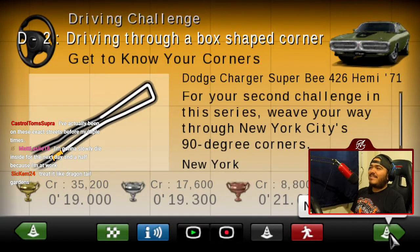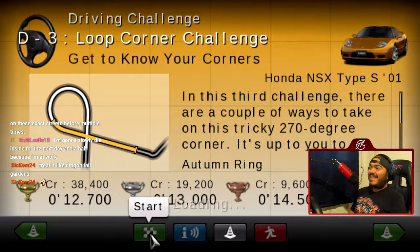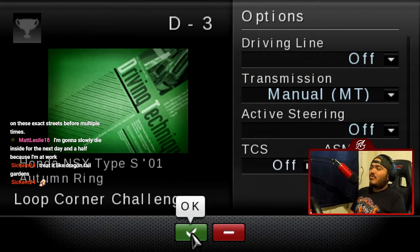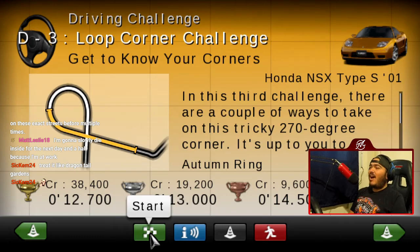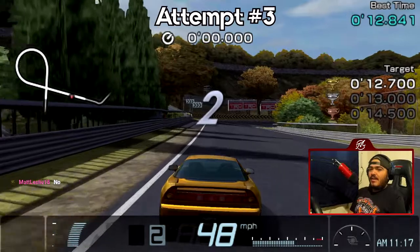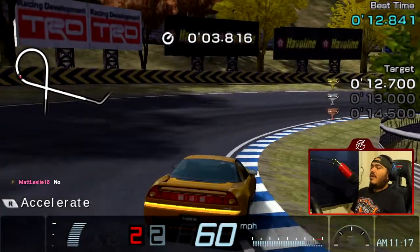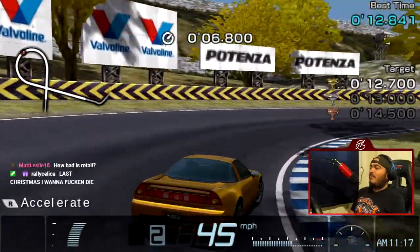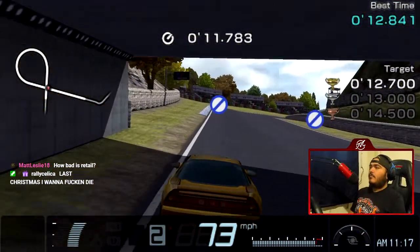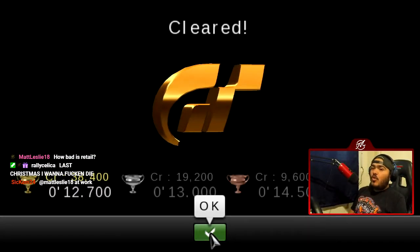Pretty much like Dragon Trail — exactly like Dragon Trail Gardens. So it's a loop corner challenge. We're going in reverse through the little loopy loop at Autumn Ring with the Acura/Honda NSX Type S. I was referencing SpongeBob when I mentioned 'loopy loop' — I was hoping somebody got it, and you got it. Hooray! That's a gold. The exit was pretty good.